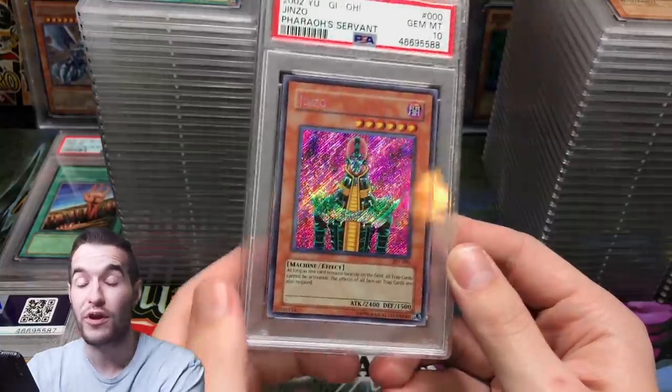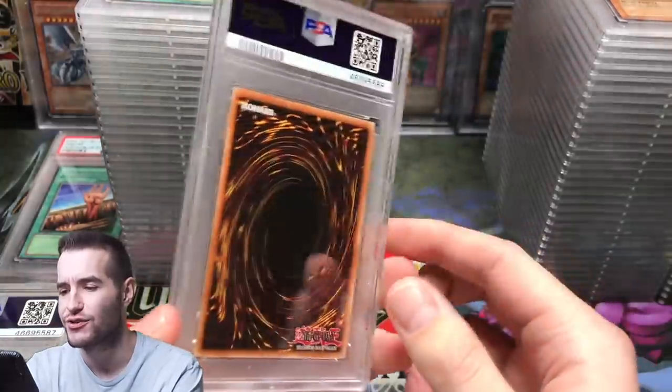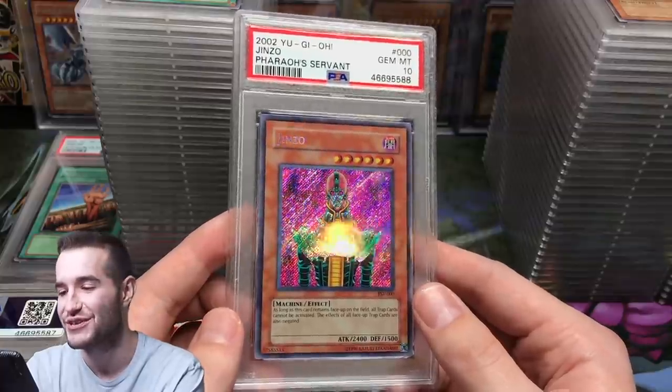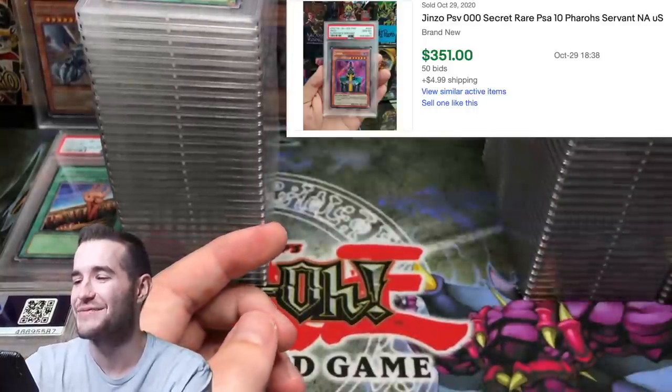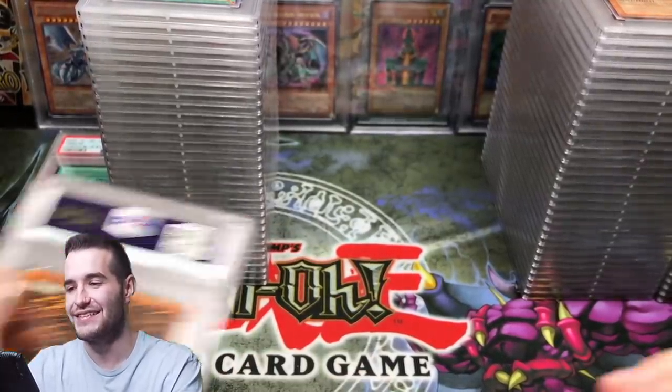Genzo — this is a reprint, and these are not easy to grade. No way — we got two PSA 10 Genzos in this video! We are getting some great cards. This is going really well.